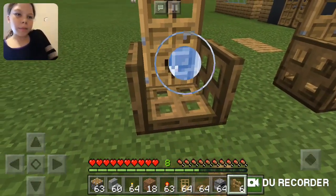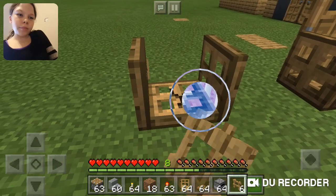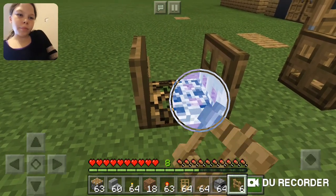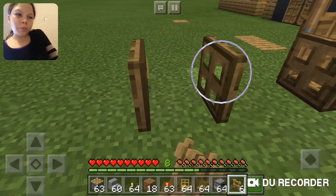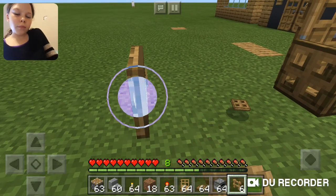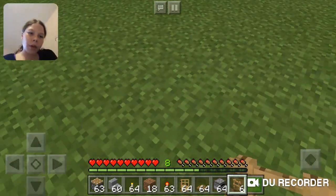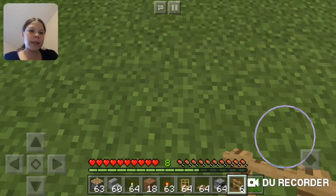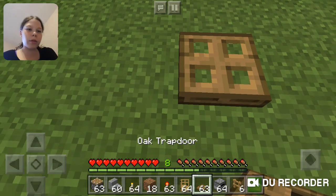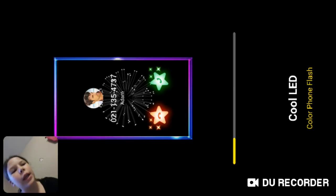I'm going to break these. Okay so how you make these chairs — what you need to do is leave two spaces, put an oak — hold on guys. Okay guys, I'm back.